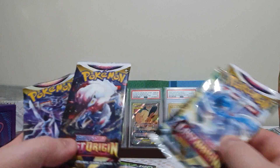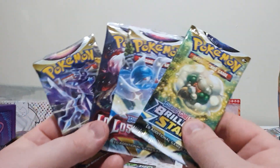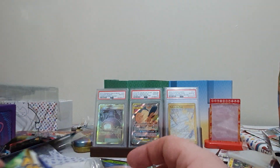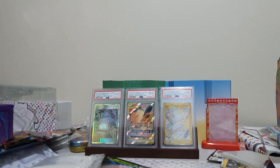That being said, we have four packs here. We've got one Brilliant Stars, two Lost Origins, and one Astral Radiance. So let's get this cracking.